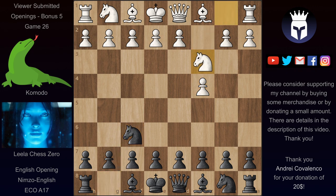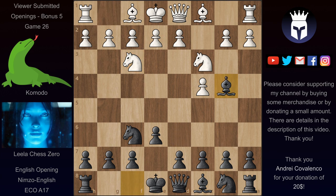Nc3 and after e6 and Nf3 we have Bb4 — the Nimzo English opening, or Nimzo English variation of the English opening, where as in the Nimzo, black comes up with this bishop and in some variations tries to damage white's queenside structure by taking this knight. The main move in this position is Qc2, in order to prevent that and recapture here with the queen. Alternatively white can play d4 and transpose back into the three knights variation of the Nimzo.